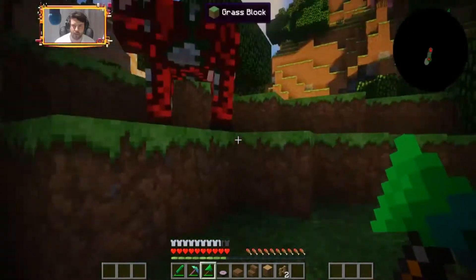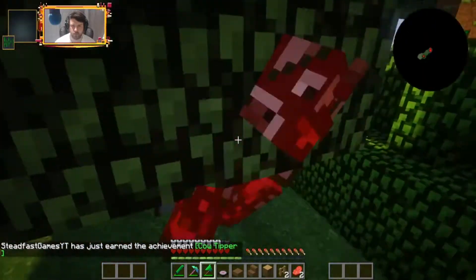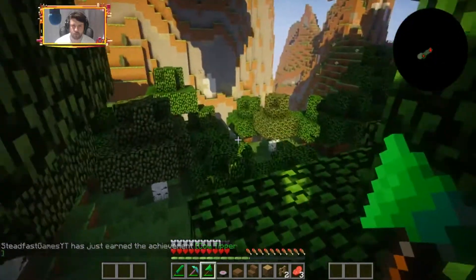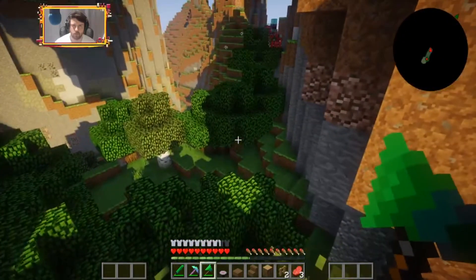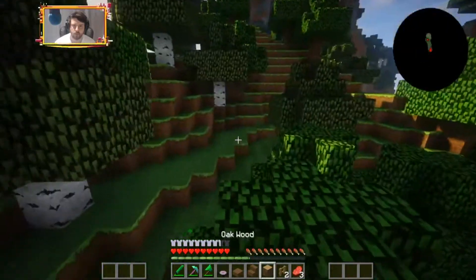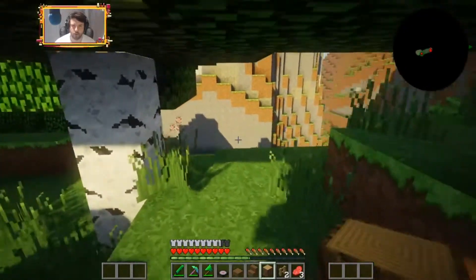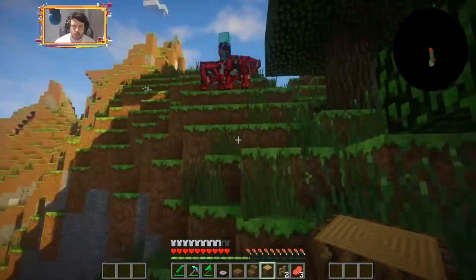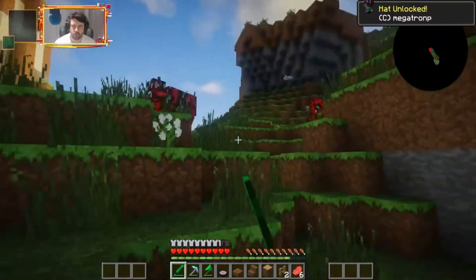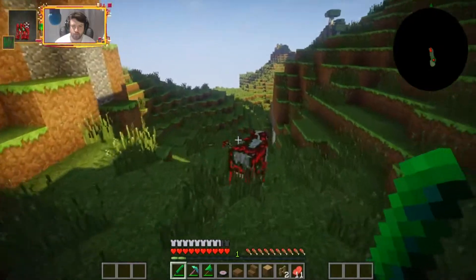Some more cows — sure, I'll pick them up. There's a diamond block head. I'm also kind of looking for inventory pets on the way — I still haven't seen any, which kind of sucks. But hey, there's a cloud! I'm going to go for that cloud.